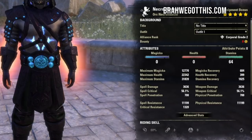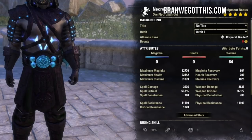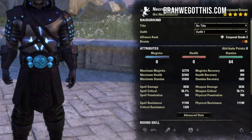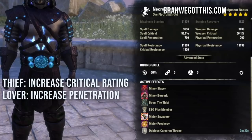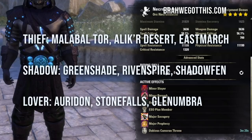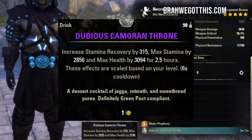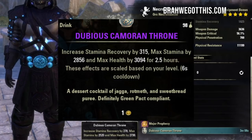We're hitting around 31.8K max stamina and around 56.1% weapon critical — some of these stats are unbuffed, which is really nice. The Mundus stone we're using is the Thief, which increases spell and weapon critical. You can use the Lover stone for more penetration or the Shadow stone for more crit damage — these are in the base game area zones so you can pick them up pretty early. For food we're using Dubious Camoran Throne, which gives stam recovery, max stamina, and max health.